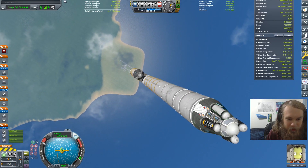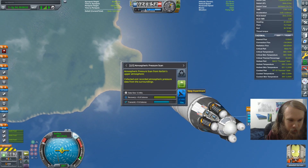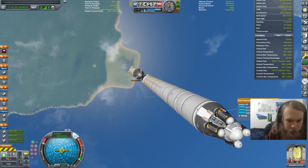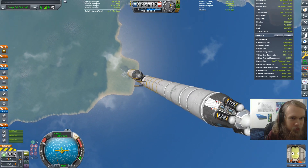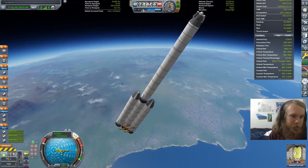Now we're flying high, so I should be able to toggle whichever experiments I haven't yet. Log temperature, keep. So now we've gotten flying high, and hopefully we'll be able to get both space high and space low on this mission.